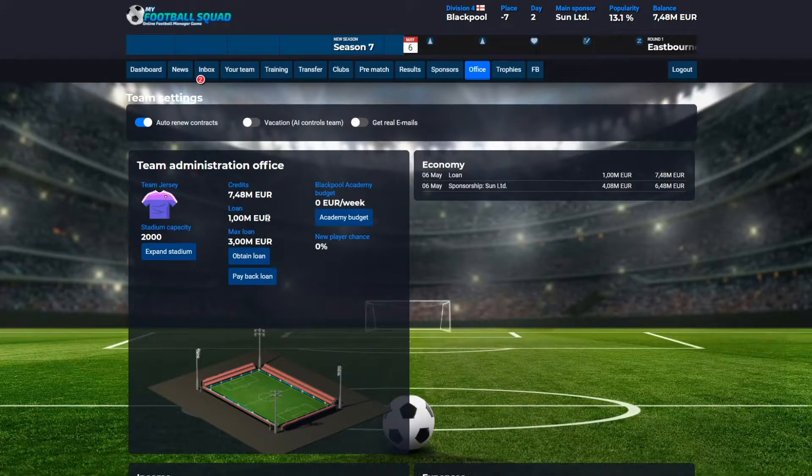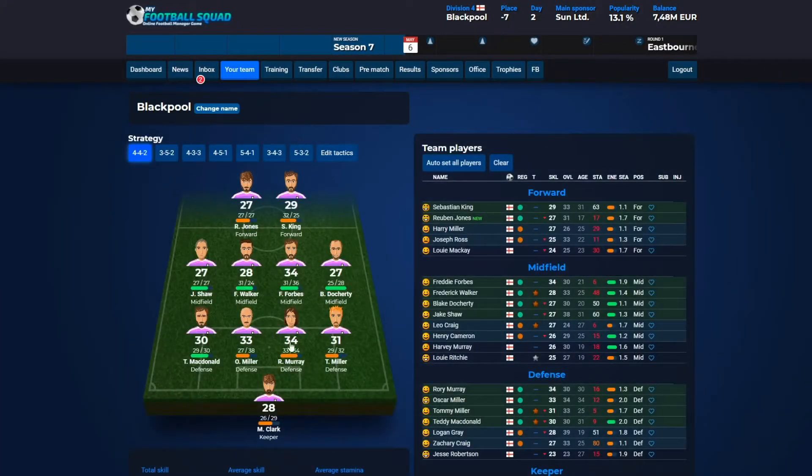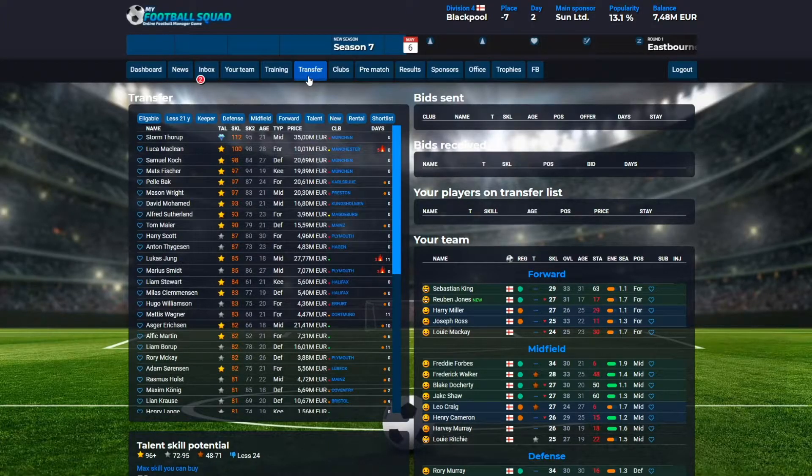Obtain loan. Now we have obtained the loan of 1 million euros and we have 7 million euros to get players. Next thing to do is go into transfer. First, go into your team. In your team you can see your current team, which is not very good. You always start with a quite bad team, but this is where you can build up your own team. Go into transfer where you can see all the players available for transfer currently.